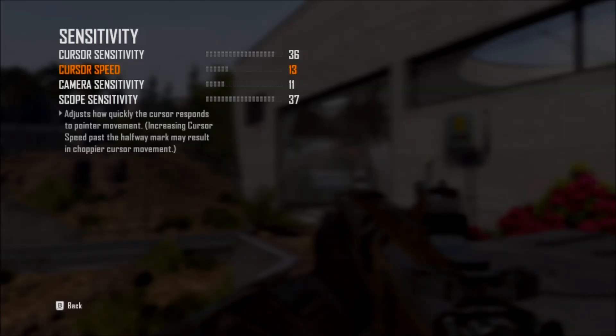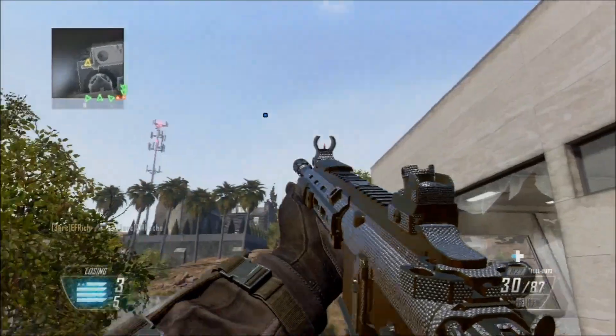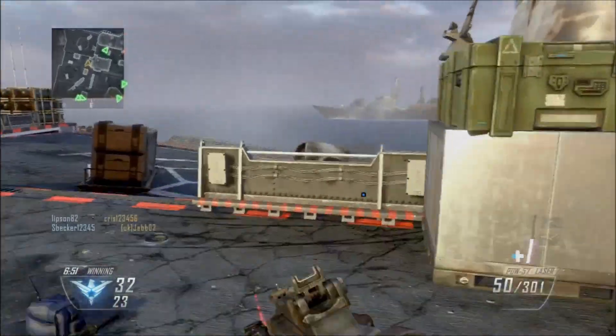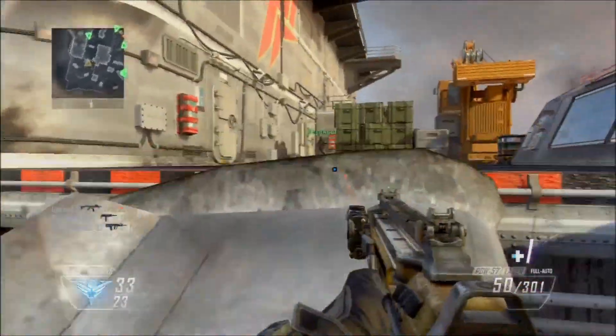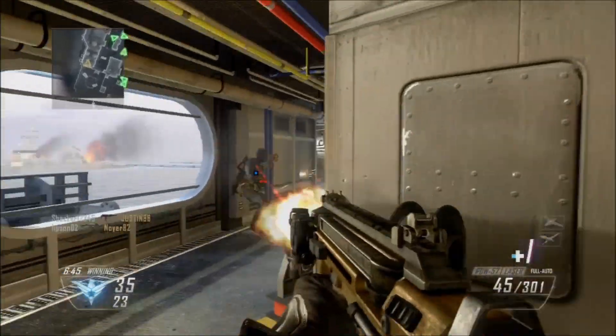Black Ops 2 now has these two sensitivity options, which are very important. Cursor sensitivity basically reads your hand movements — the higher it is, the more accurately it reads your hand gestures. Cursor speed is just how fast the cursor moves on the screen. It works really well; I tried it out and it works wonderful, just like in Modern Warfare 3. I'm really excited for that part.